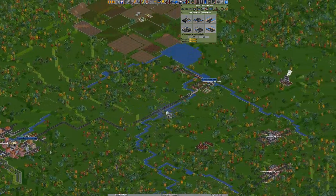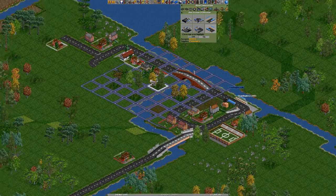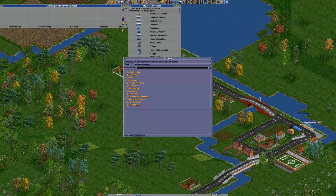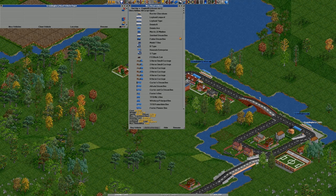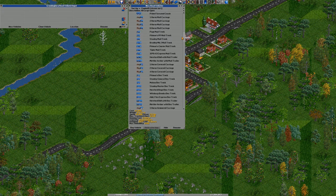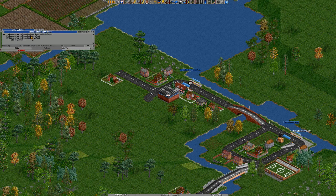We now have a completed bus route, although what we could do - because we do need a bus depot - is create a secondary stop in this town, maybe make it here, and then create a bus depot there. Also, it was mentioned to me in the Discord chat that my breakdowns were on, so I'm going to turn those off. What buses shall we use? Shall we use the same ones as down here to keep it consistent - the MG1s? For some reason there are two MG1 buses, so let's use this one.